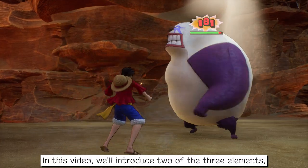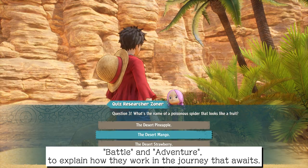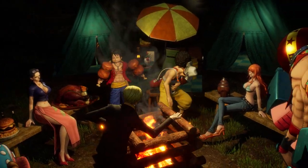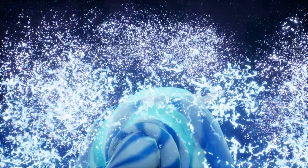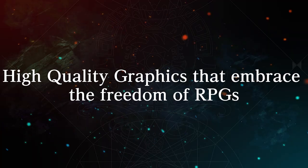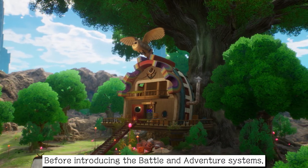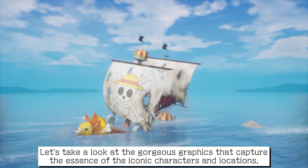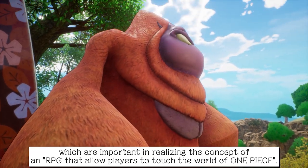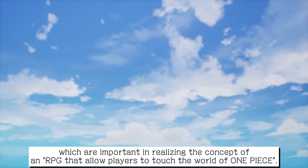In this video, we'll introduce two of the three elements, battle and adventure, to explain how they work in the journey that awaits. Before introducing the battle and adventure systems, let's take a look at the gorgeous graphics that capture the essence of the iconic characters and locations, which are important in realizing the concept of an RPG that allows players to touch the world of One Piece.